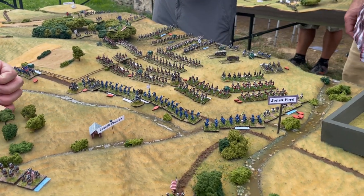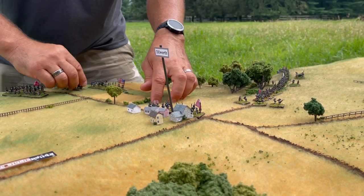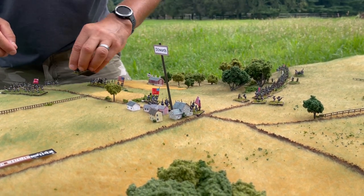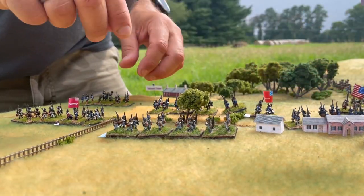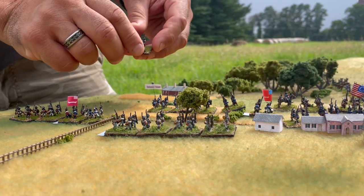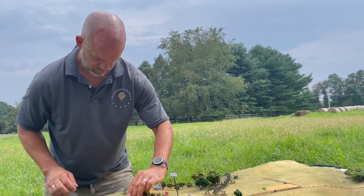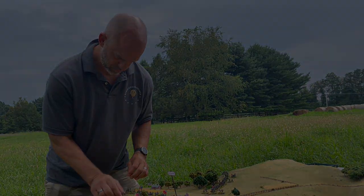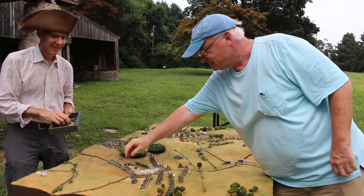While Sullivan's men fight for survival to delay the British, the leading elements of Nathaniel Green's column finally arrive on the Dilworth table. They've won the race to the crossroads, ensuring the American army has a line of retreat protected to Philadelphia. But the question is just how much of the American army will be left — because back at Birmingham Hill, the situation has gone from bad to worse.